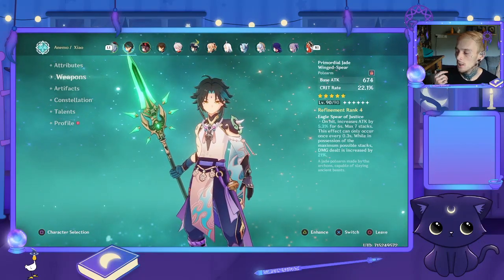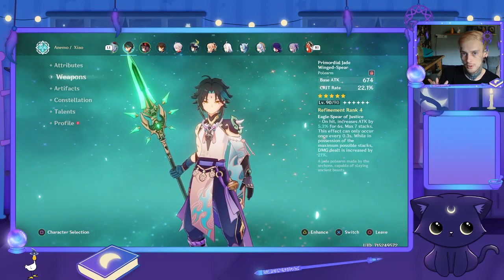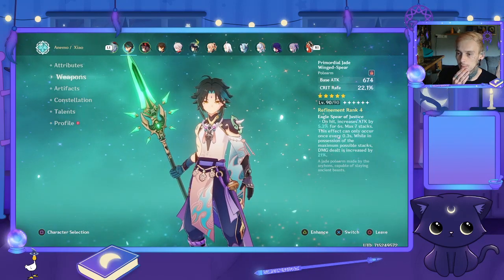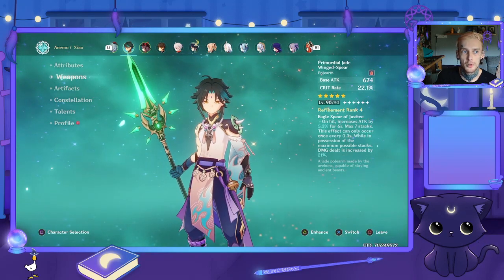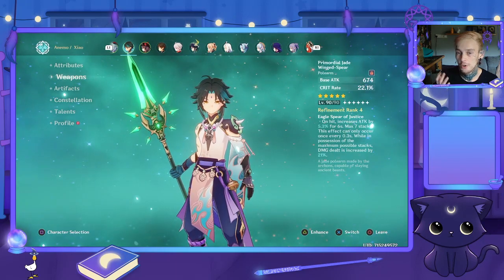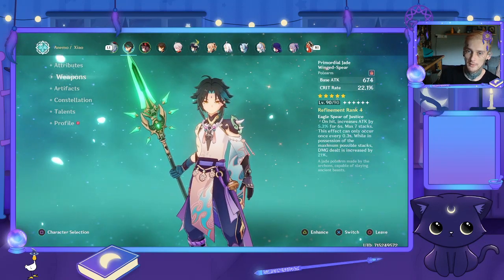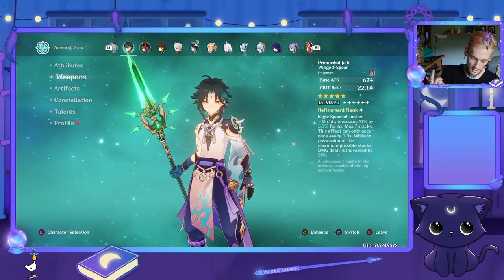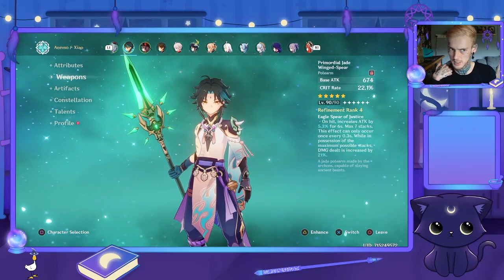Primordial Jade Spear is best in slot. Staff of Homa is obviously also incredible. The Deathmatch or Blackcliff Pole — I can't really think of any free-to-play weapons that are incredible on him. Blackcliff Pole is a free-to-play weapon if you save up enough Starglitter or Stardust. If you're a Zhao main and don't want to wish on his weapon banner, I suggest saving your Starglitter.